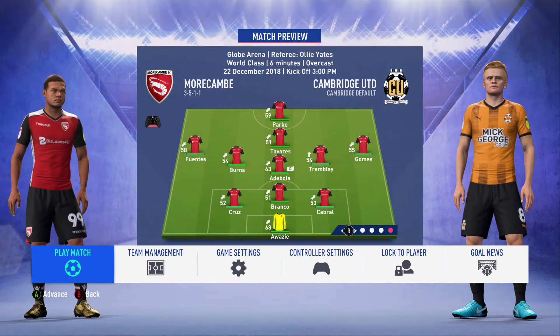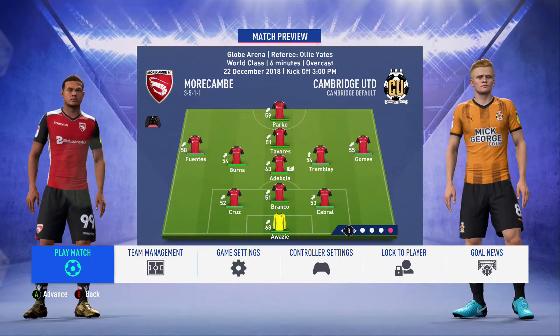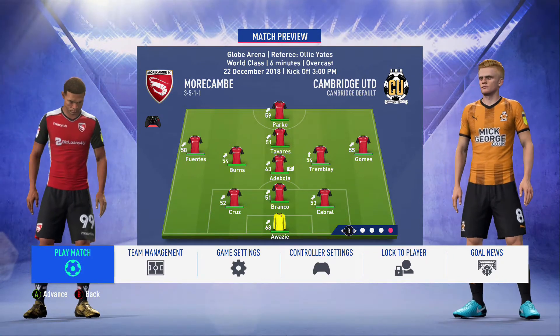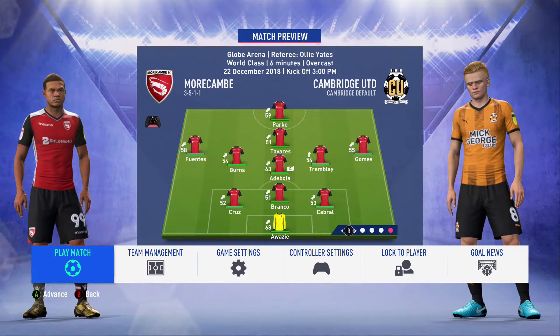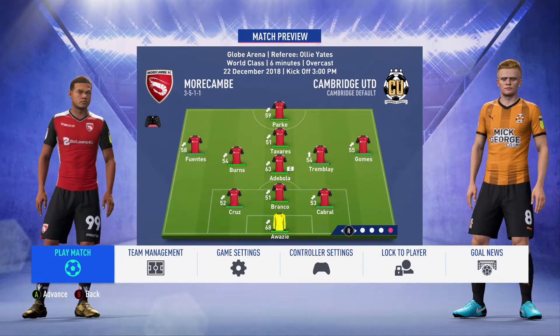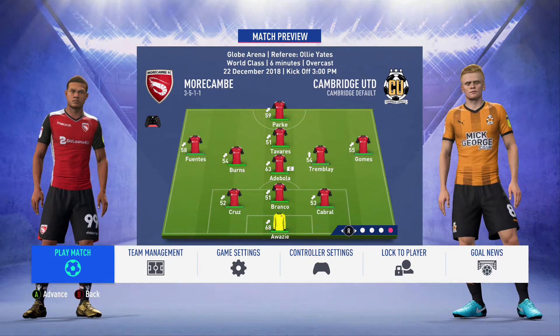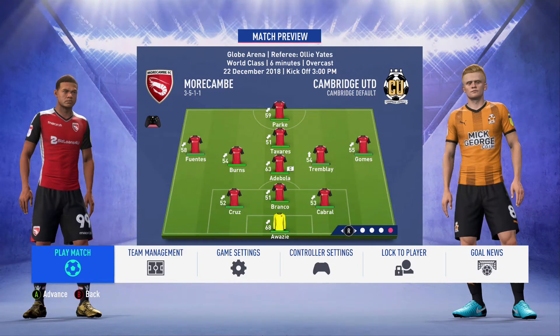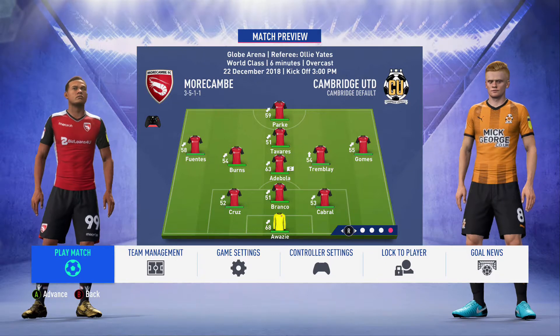Hey guys, welcome back. I'm JB3 and this is FIFA 19 Youth Edition with Morcum FC. In this episode we get started off with the end of December. We come off a big win, an emphatic win at that, 2-0. We pick up 3 points and move into 10th in the table, but we continue on with Cambridge United in our December 22nd clash.